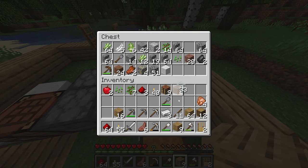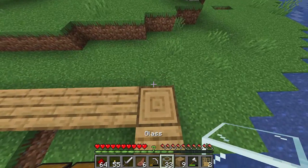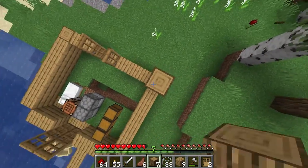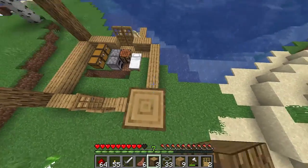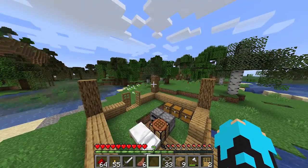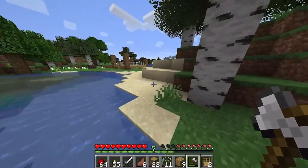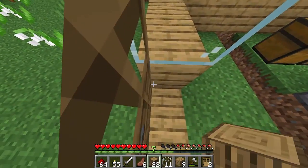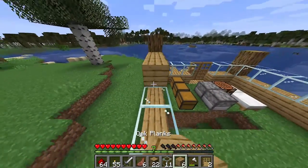Okay, so next I'm just gonna grab the glass that I made in last episode and I'm going to build up the logs - like three or four high on each corner - and I'm just gonna jump down. I'm gonna do that on all four sides. Now I'm out of logs so I'm going to go mine some more logs. All right guys, so now I have the logs, so I'm just gonna place them down on the other side.